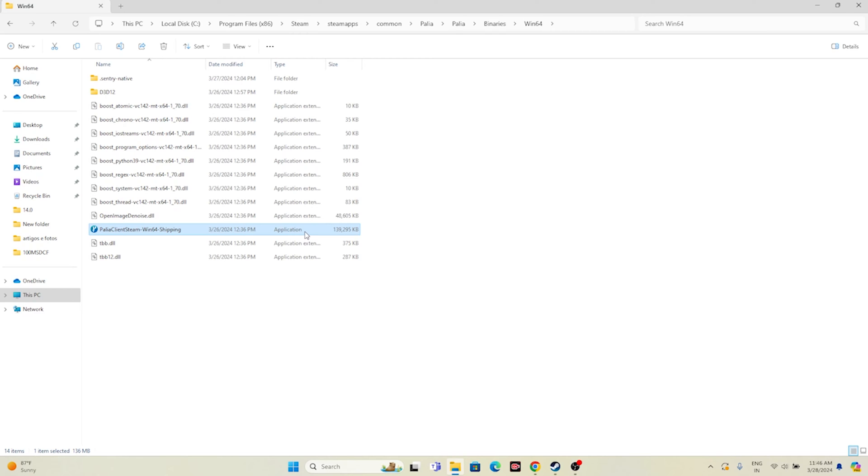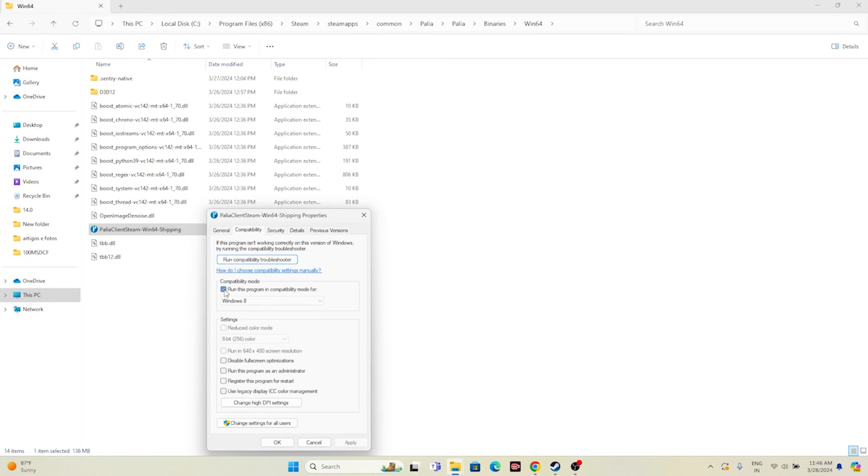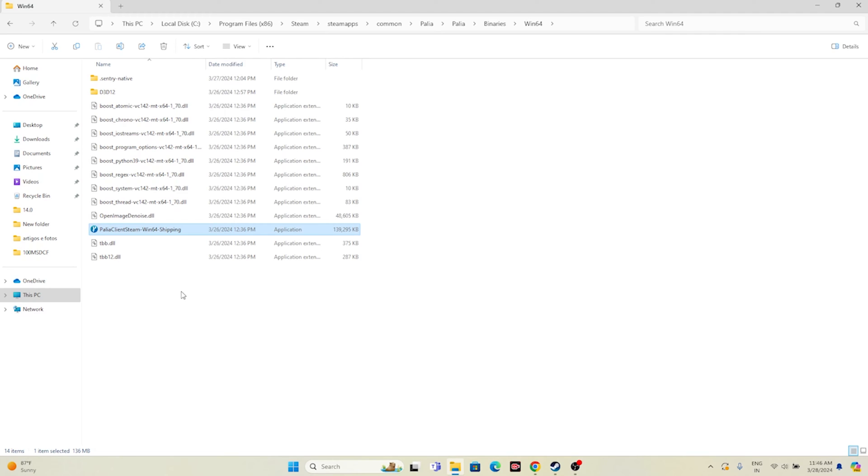While in the installation folder, also run the game as an administrator and in compatibility mode. Right-click the application, go to Show More Options, then Properties, then Compatibility. Check 'Run this program in compatibility mode' and set it to Windows 7 or Windows 8, then Apply. Also check 'Run this program as administrator', go for Apply and OK. Both steps should be done together.